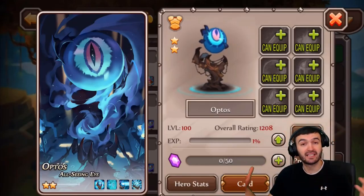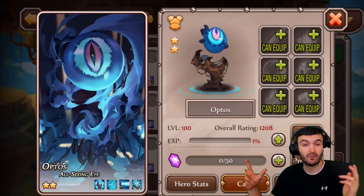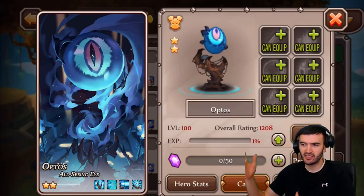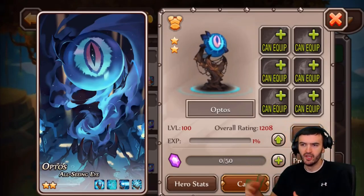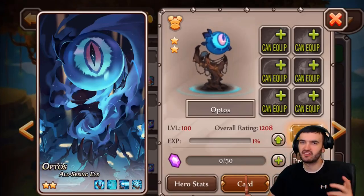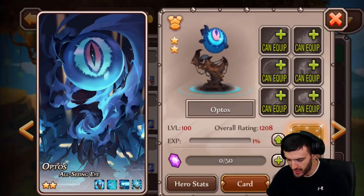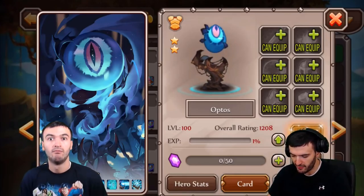Hey, what's going on everybody? Welcome back to the channel, StefanGamer here. We've got the brand new hero, the signing hero of the month, the February signing hero. I've already pulled him for you - when I was at work, I accidentally opened the game. I forgot it's the second day of February and you automatically get the hero, you have no choice about it. I've gone ahead and worked on some of his abilities.